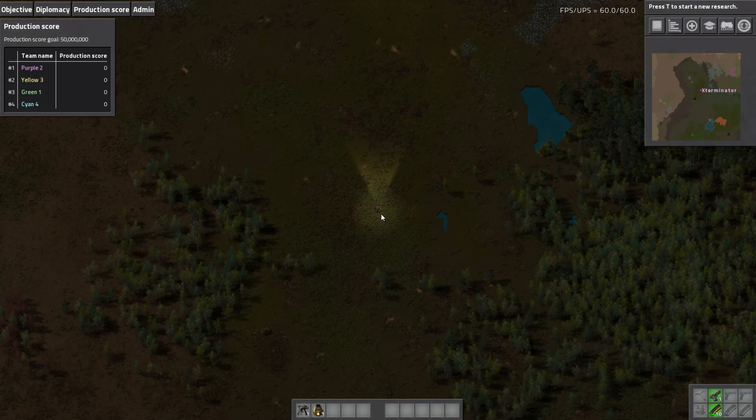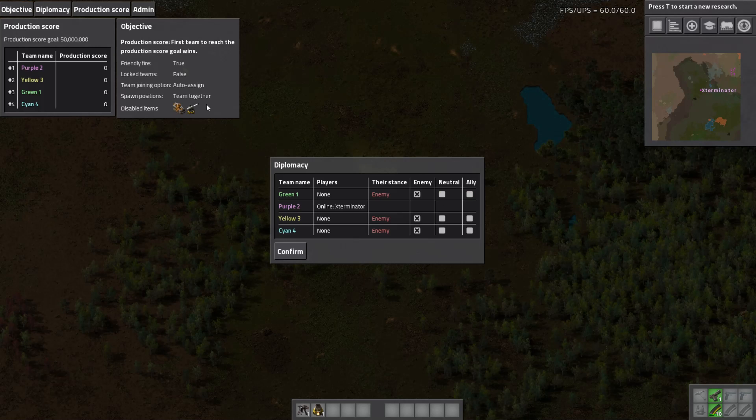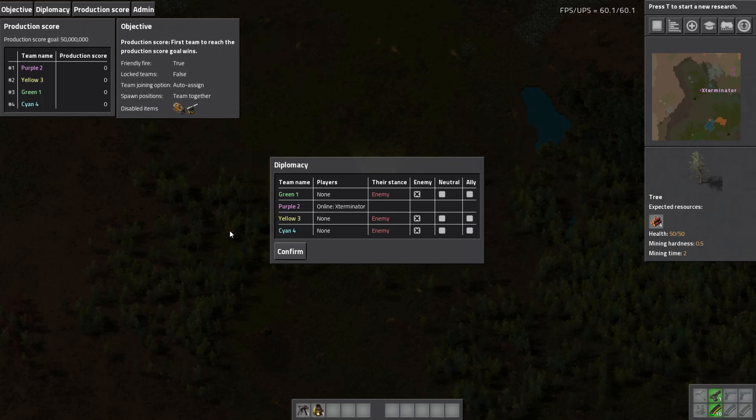So if you guys are interested in doing this, this is how you do it. I thought I'd just give you an overview and let you know how easy it is. You can also toggle diplomacy, neutral, allies. The objective just shows and lets you disable items and stuff. If you're interested, this is how you do it - I hope you found this helpful. If you did, feel free to leave a like, and any other thoughts or questions leave down below as well.